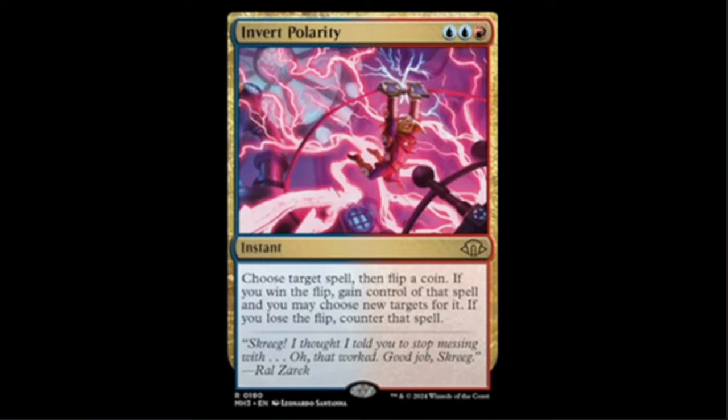Love this picture — it's a red and two blue instant. It says: choose target spell, then flip a coin. If you win the flip, gain control of that spell and you may choose new targets for it. If you lose the flip, you counter it. So this is quite literally a counterspell for blue and red that has no downside — either you counter the spell or you take it. It says 'target spell,' so it could be a creature, artifact, instant, sorcery, planeswalker — anything. I think this is going to be a very popular card in Commander.